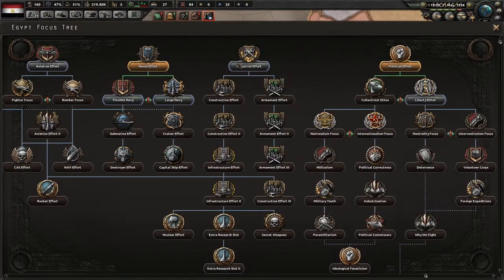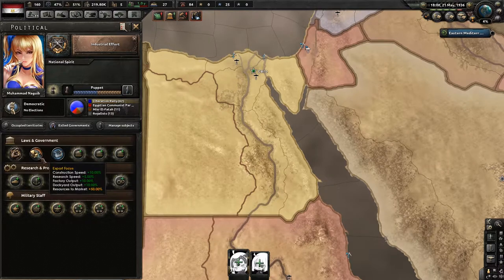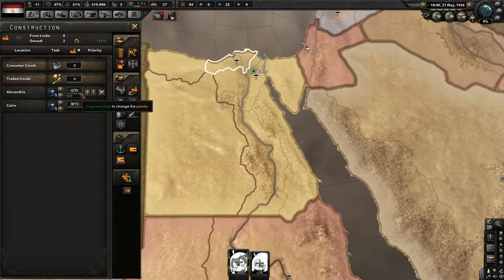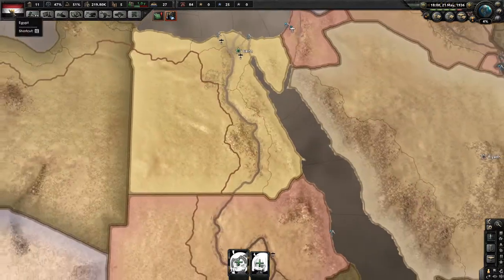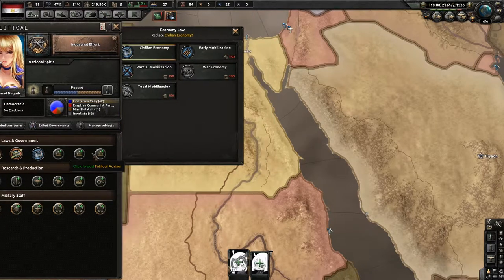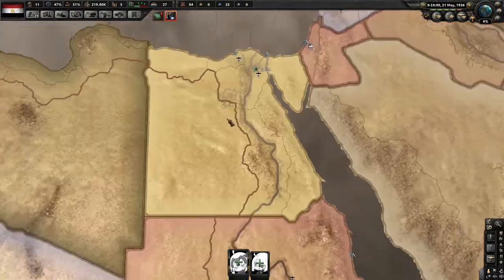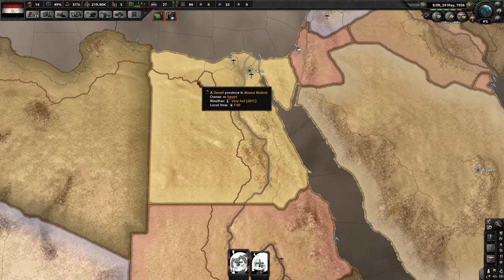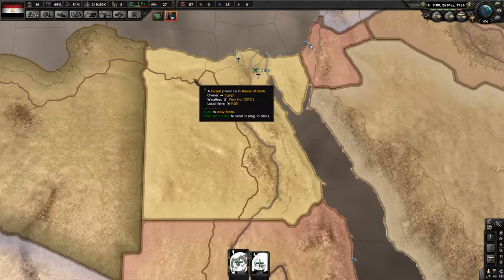Now with political power, go for industry. You're going to only want to focus on the industrial focuses all the way up to the research slot — go here, here, and then the research slot. For trade law, go to free trade. Don't use partial mobilization as I explained before — you only have two civilian factories, so it won't give you any more. Partial mobilization doesn't give you any construction speed boost for dockyards either, so it's pointless. Just wait until you have more from the industrial focuses.